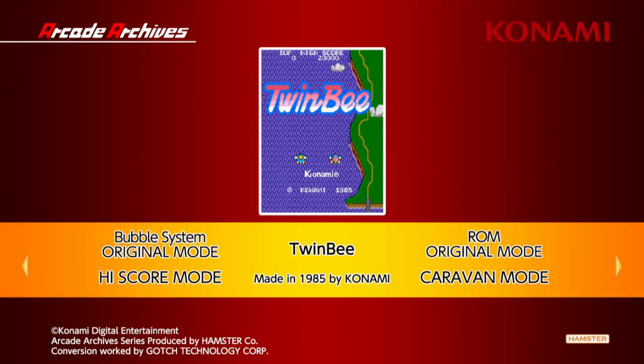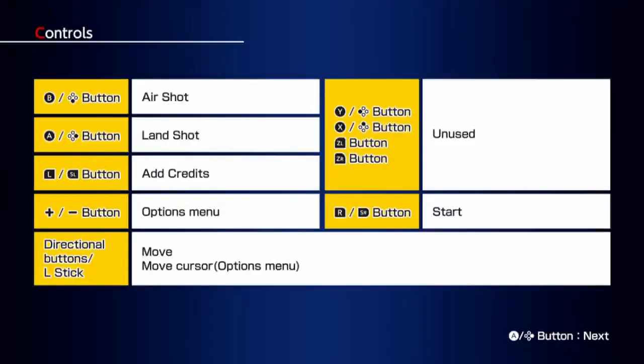At the main menu of the arcade archive, there are a couple of different versions of the game on this release. There's the ROM version, which is the one you would typically expect for an arcade title, but there's also the bubble system, which is interesting. The bubble system was this Konami system that used bubble memory — basically a magnetic form of storage, think kind of like tape — that saw four total arcade titles released for it.